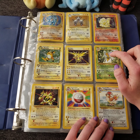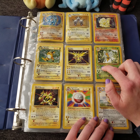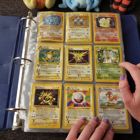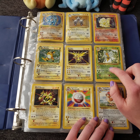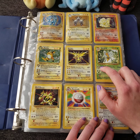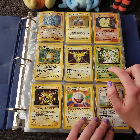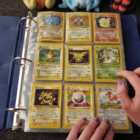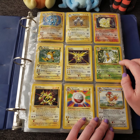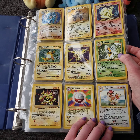We have Ninetales. Let's see if they actually gave her nine tails — 1, 2, 3, 4, 5, 6, 7, 8, 9. So they were true to form! Ninetales — it's the Fox Pokémon, and as you can see it has a nice little spirit effect in the holographic.